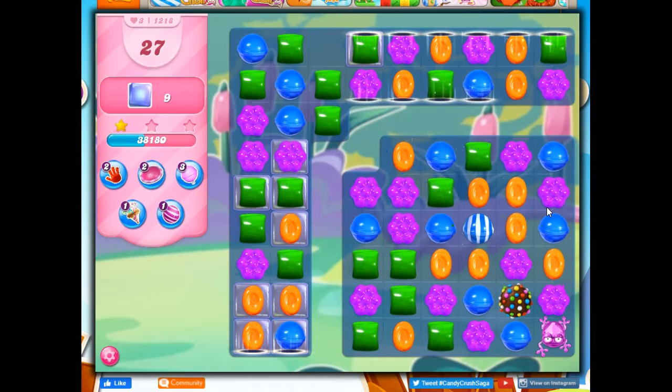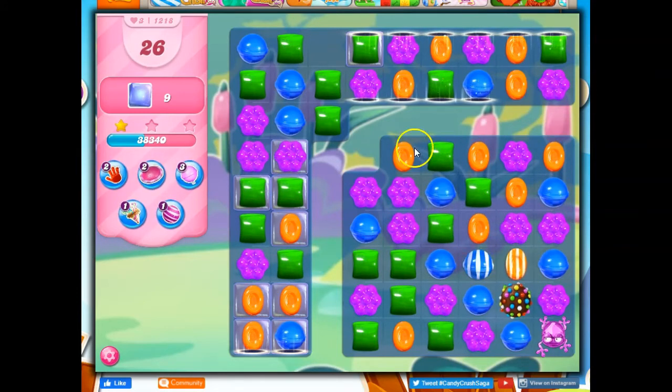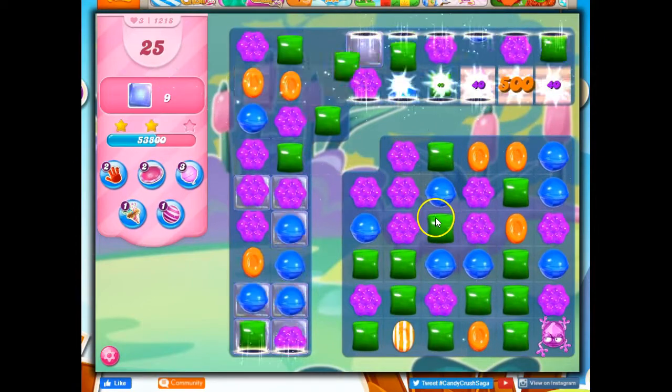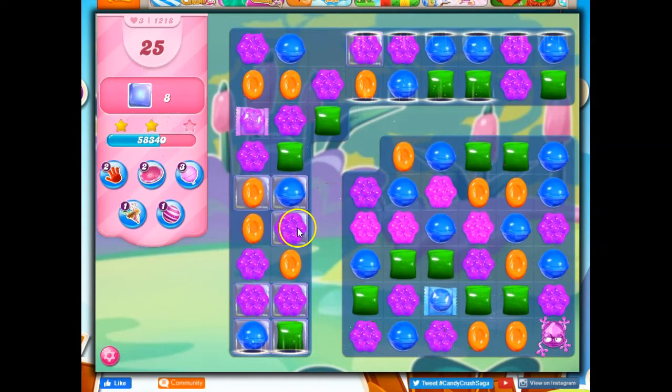Look at this beautiful opportunity here. Should I go for the wrapped or the striped? I think I want to do stripes because stripes get more cascading, especially if there is orange here — it could possibly take out a couple things. So I'm going to go ahead and do this. Look how much of that I get. Nice helpers on the board.